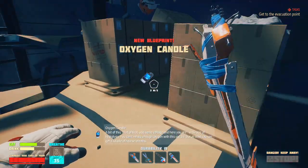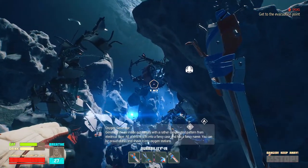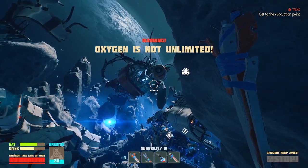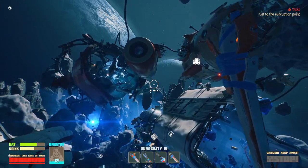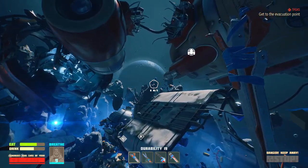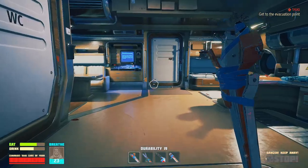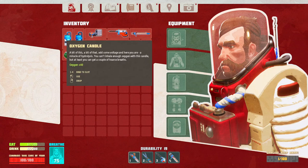Oxygen candle! I'm down to 30 oxygen - I'm freaking out a little bit because I don't like being underwater and this is kind of like that. I do know I've got about 30 to 45 seconds after my oxygen runs out before I die, because I have 100 health and it drains my health too. I got two oxygen candles - it says it gives me 40 oxygen.